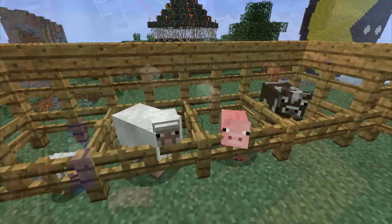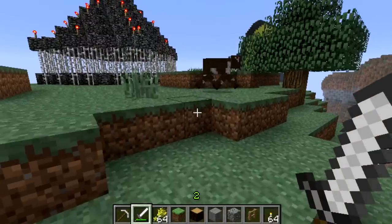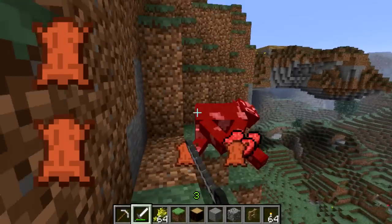They are the biggest of the friendly animals, but are slightly less common than pigs, sheep or chickens. This is because they drop between 1 and 3 raw steak when you kill them, more than the other animals drop. They'll also drop between 0 and 2 pieces of leather.